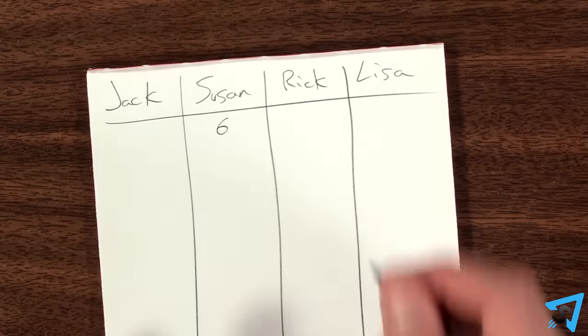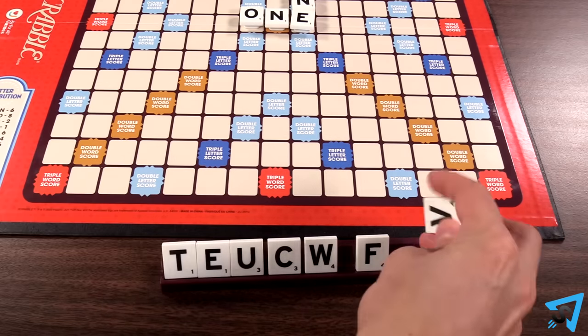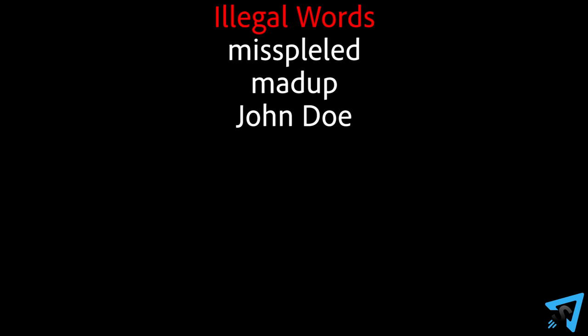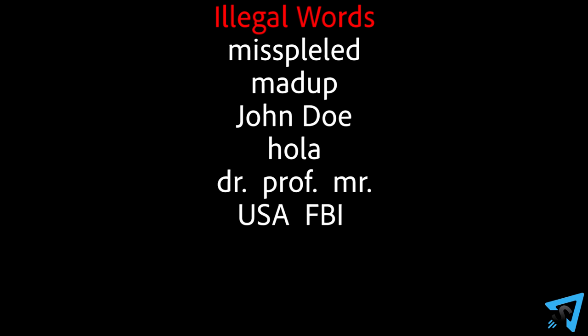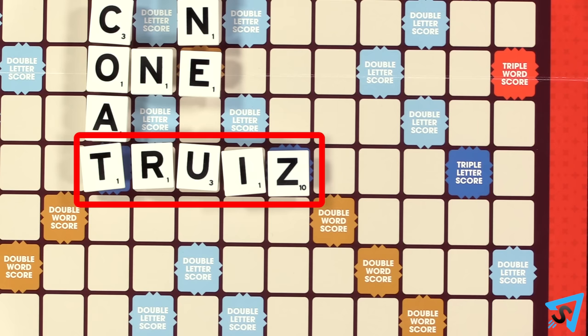After you play your tiles, record your score on a scorepad, then draw back up to seven tiles and the next player goes. You are allowed to use any word in an official Scrabble dictionary or any agreed upon dictionary of your choice. Players may only consult a dictionary during a challenge. Illegal words that are not allowed include: any word that is misspelled, made-up words, proper nouns and proper names, foreign words, abbreviations, and acronyms.